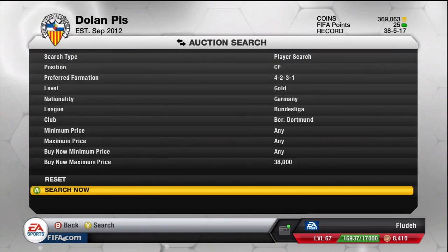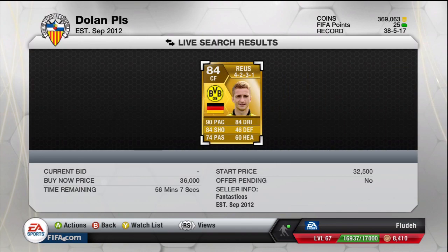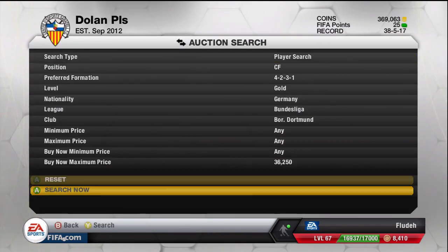If you can pick him up anywhere cheaper than 31k you're in profit. You can really do this for any player — just pick a player and you'll be able to do it for pretty much any player. Just going to show you that the lowest buy now is 36k on Reus.